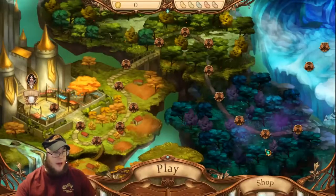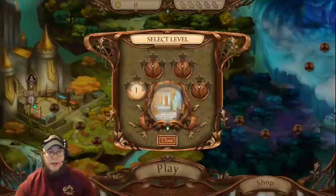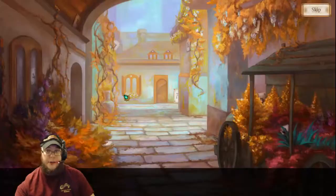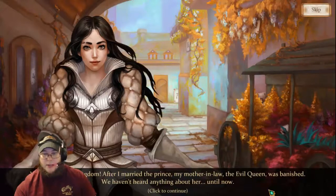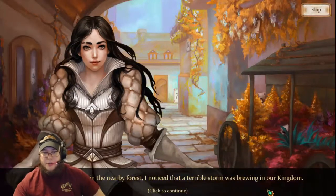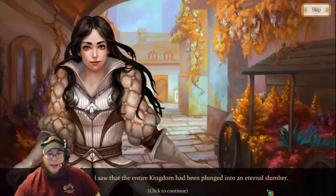Here we go. This is the first time I'm playing, so I really haven't messed with it at all. We'll find out together what it's all about. So let's go select the first level. Obviously it's Solitaire — I'm a big fan of Solitaire. I like different versions of Solitaire. Welcome to our kingdom. After I married the prince, my mother-in-law the evil queen was banished. We haven't heard anything from her until now. While picking apples in a nearby forest, I noticed that a terrible storm was brewing in our kingdom. When I got back, I saw the entire kingdom had been plunged into an entire slumber.